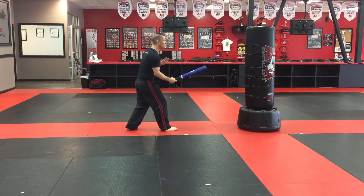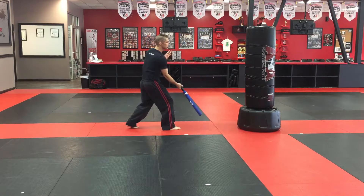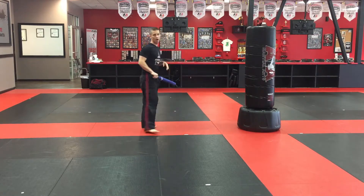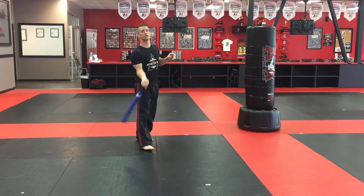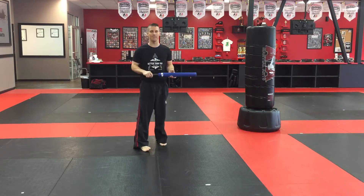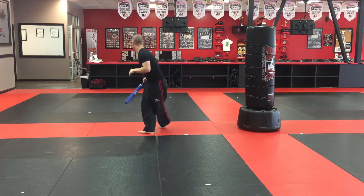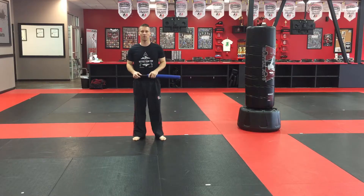If I was doing it on the bag I would go up and strike down to the leg — up, around, and then strike there. That's more of a leg strike, like I'm using my tail to get it up and then I come through and stab them there. From behind: I'm going up and then coming through and striking.